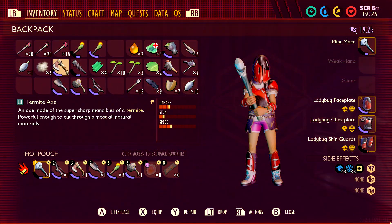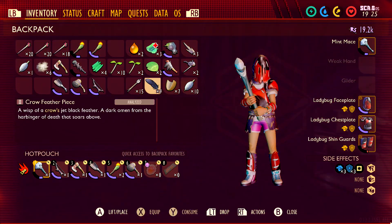First thing you want to do is make sure you craft a crow crossbow. You should still have the recipe from the base game, which required you to scan a crow feather piece.